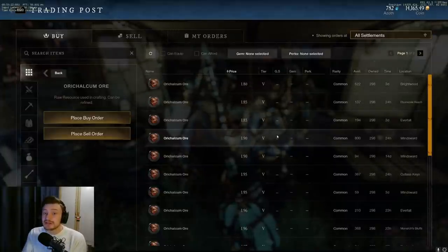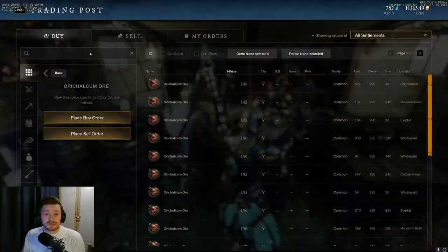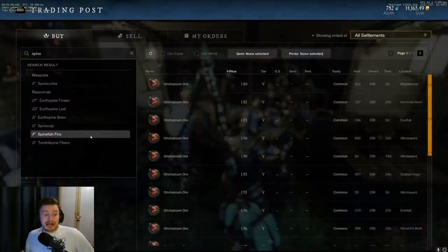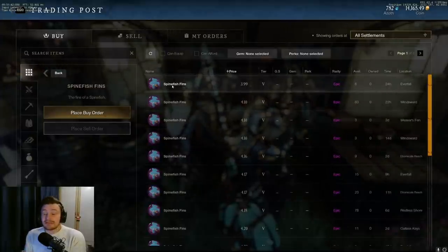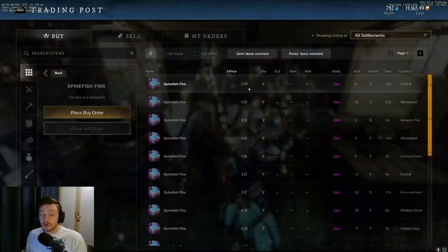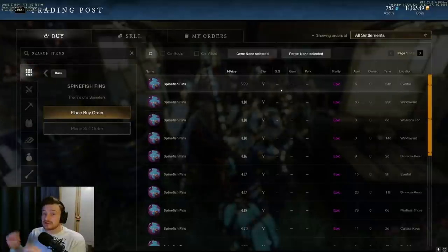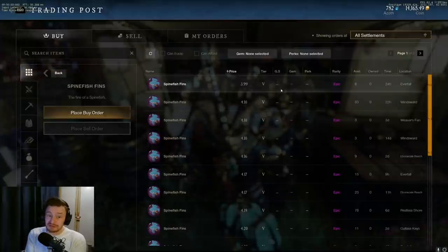The next one is elemental animals - you need these for the attunement potions. If you're not sure what I'm talking about, go watch yesterday's video. Essentially you need things like your spine fish - these are just animals out in the world that have a chance to drop as motes or as the animal itself. The actual fish right now is selling for nearly four gold each, and this is just one of seven different ingredients you need. If you're picking up a surplus, keep some for crafting your own topaz daily and sell any extra.